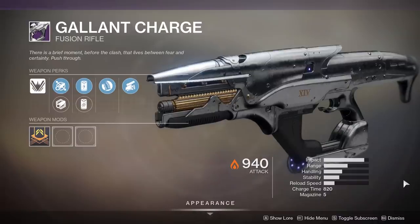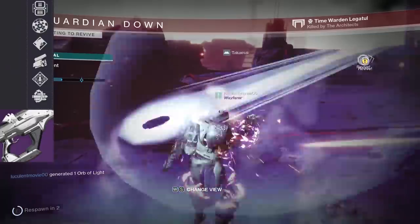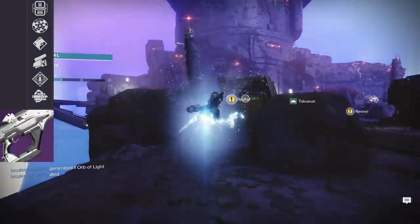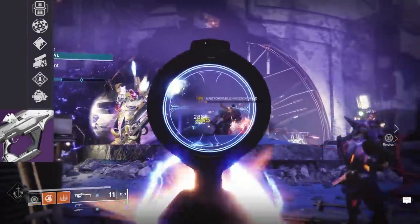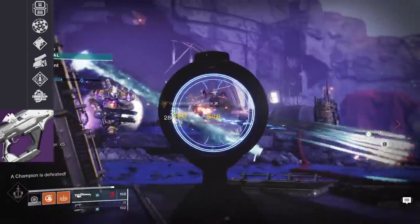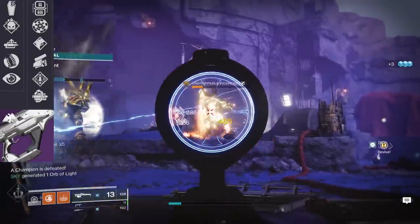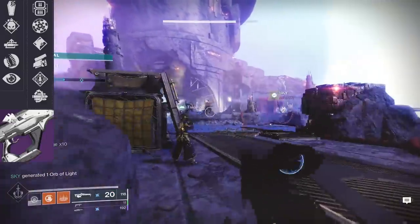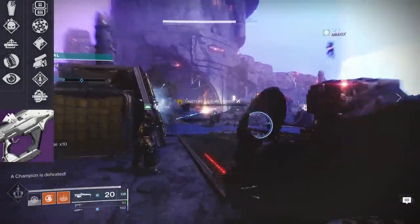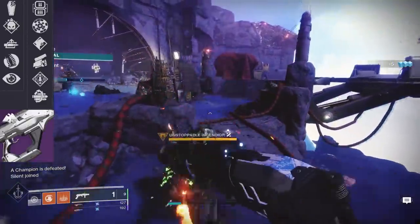Gallant Charge is our next specimen — an Energy Fusion Rifle with a base charge time of 860. In its last column here's what perks we're looking at: Lead from Gold, Range Finder, Tap the Trigger, Swashbuckler, Rampage, and Multi-Kill Clip. Lots of good damage perks — this is going to be a pretty great fusion. Its third column has Grave Robber, Demolitionist, Auto-Loading Holster, Hip Fire Grip, and No Distractions. I can't recall any other fusions that can roll with No Distractions or Swashbuckler, so that's actually pretty unique.